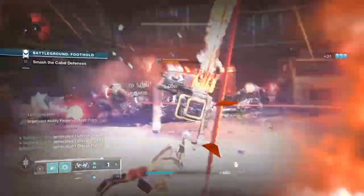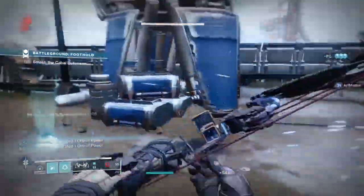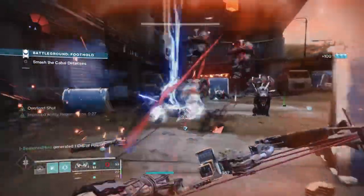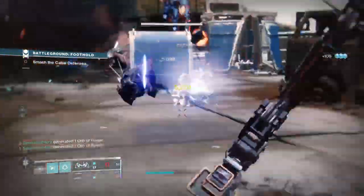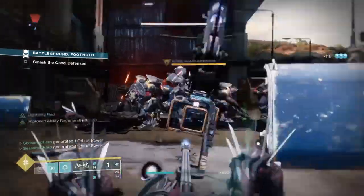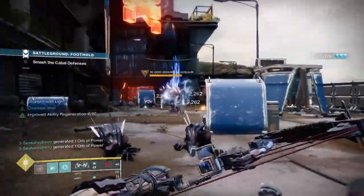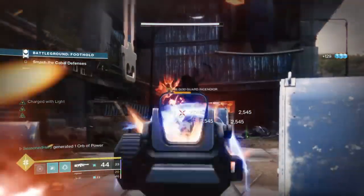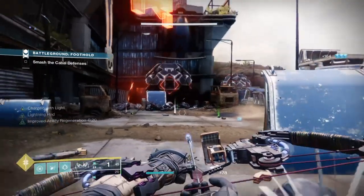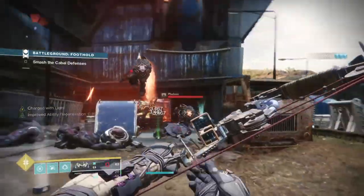When it comes to Nightfall Ordeals, performance will vary — anything from the lowest to the highest, including 1330, is doable with the build as long as you watch your spacing and have the right modifiers for each champion type. In Grandmaster Nightfalls this is a big no, as the build lacks survival-based parts to keep you alive, and although the weapons, mods, and Trinity Ghoul are fine to use, your subclass will need to change and you'll likely need to swap some mods for better safety.